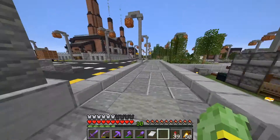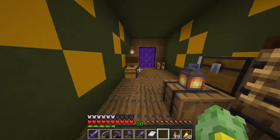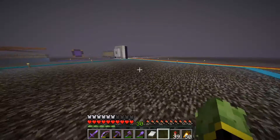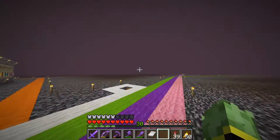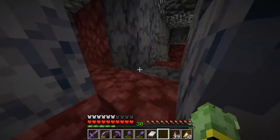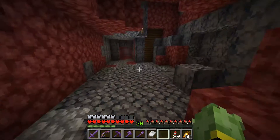With that all out of the way, the next thing I want to focus on is our piglin trading hall. If you remember a few episodes ago we set up a little piglin trading area, and the way I get to it is all over the place — I fly over an area, go through a tunnel, then go up and around and down — and it pretty much takes me 2 or 3 times as long as it should to get there.